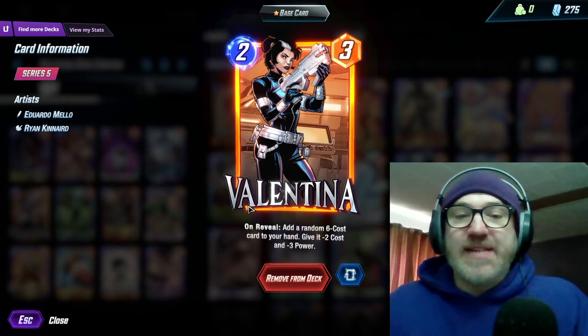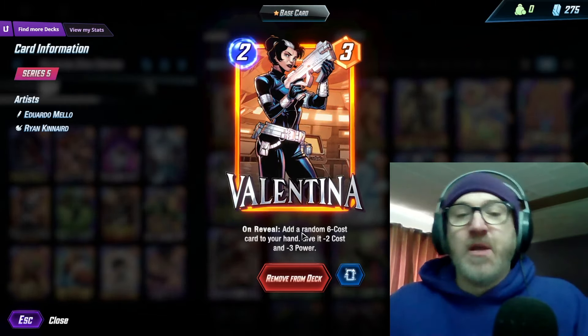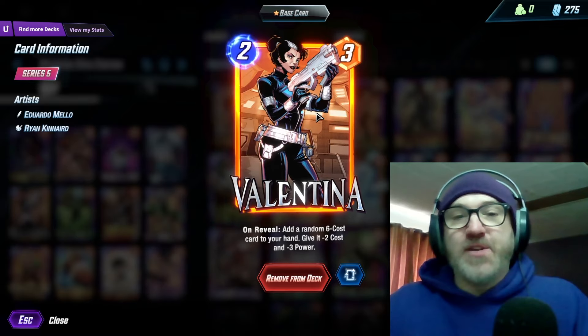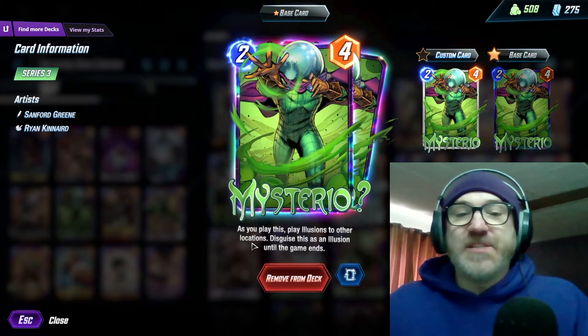We are running Valentina — on reveal, add a random six-cost card to your hand, give it negative two cost and negative three power. Really good to get that extra resource. Luke Cage makes it so the negative three power doesn't matter, although there are still some crappy six drops you can get.